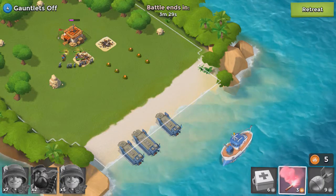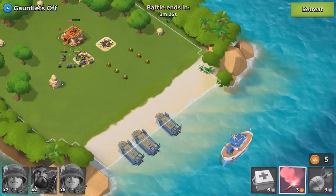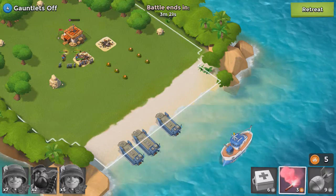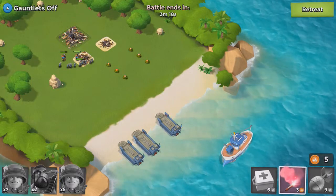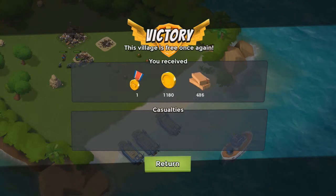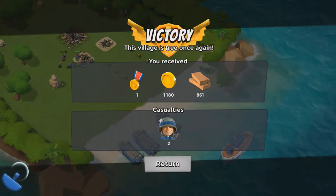Let's take down this HQ. And we are sorted. Woohoo! And down goes that HQ. Thank God for that. Victory! So what did we get for that guys? We received 1 medal, 1,180 gold, and 861 wood. Unfortunately though, we did take 2 casualties in the process.